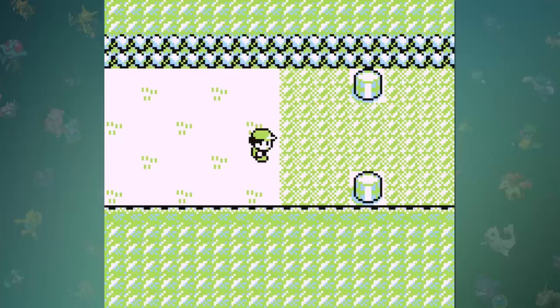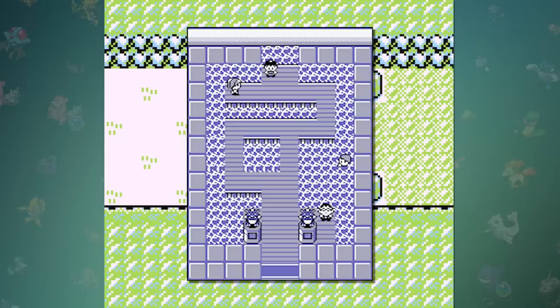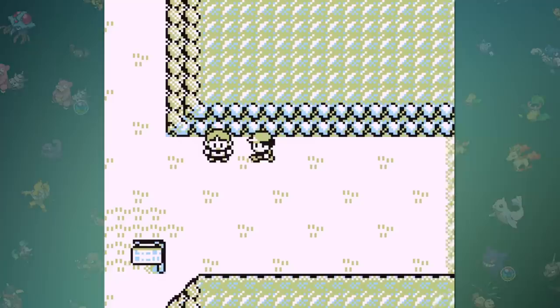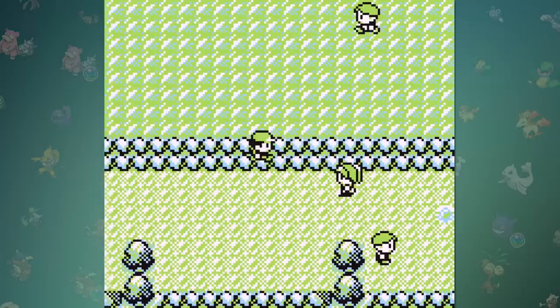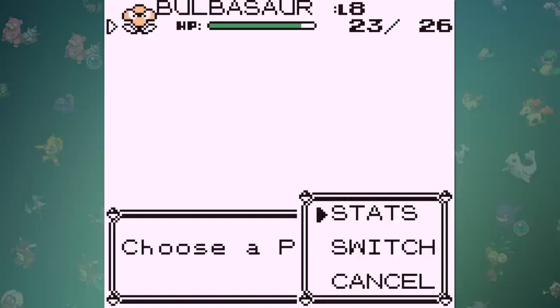Now this is all well and good, but it really only solves one issue. If we progress through this route and Mt. Moon, we're only going to get stuck having to face Misty's gym in Cerulean City. Well if we walk back over to the guide, open up our list of Pokemon, and then talk to him, we can now walk through walls. This mechanic is called Brock Through Walls, which is not only the greatest name ever for a glitch, but it's extremely useful for a challenge like this.